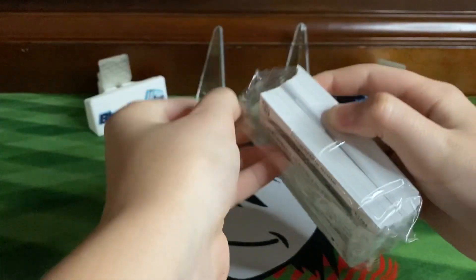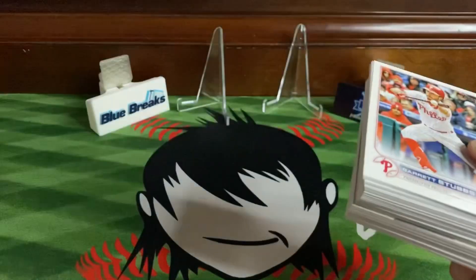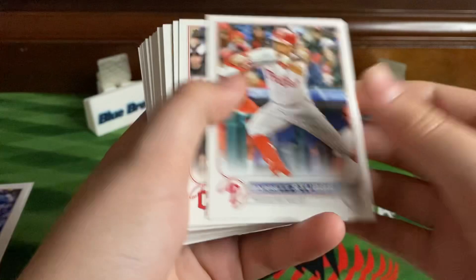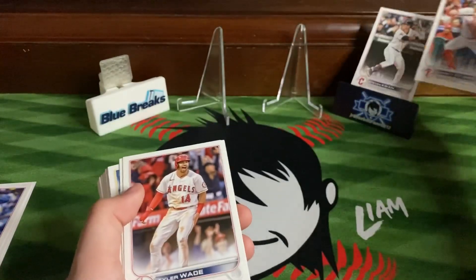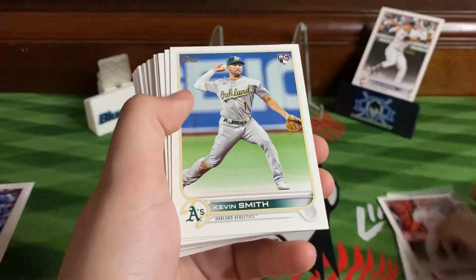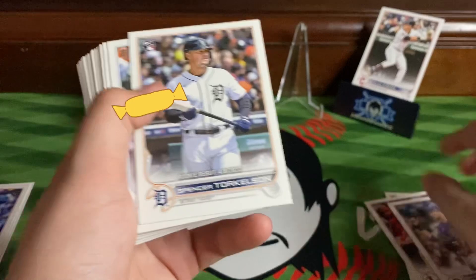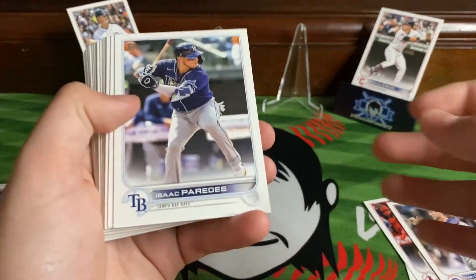Maybe we can hit an autograph out of here. You pulled a printing plate out of a blaster, right? All right, so let's split these. We got Garrett Stubbs, Steven Kwan — not a bad one — Tyler Wade, Christian Pache, Kevin Smith, Camilo Doval, oh Spencer Torkelson there we go, Isaac Paredes.